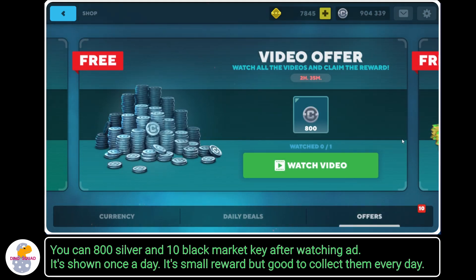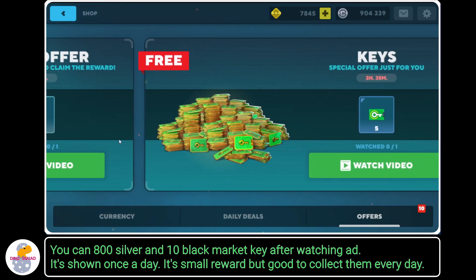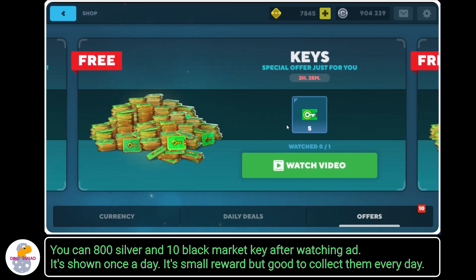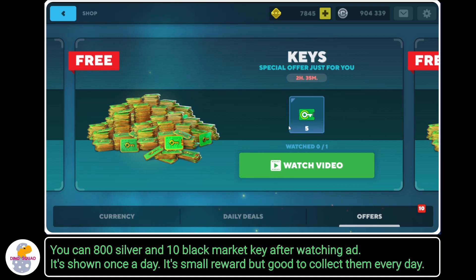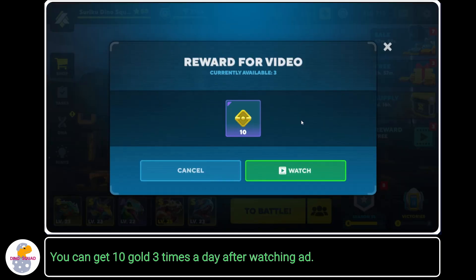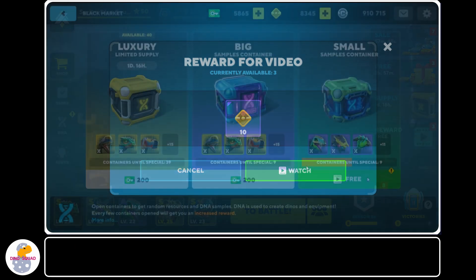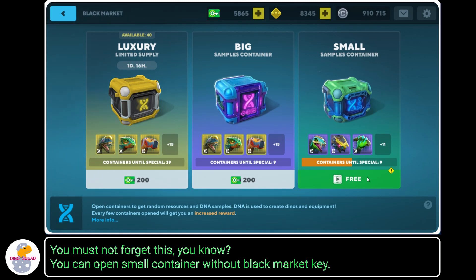You can earn 800 silver and 10 black market keys after watching an ad — it's shown once a day. It's a small reward but good to collect every day. You can also get 10 gold 3 times a day after watching ads. You might think 30 gold is very small, but in Dino Squad 30 gold is good value, because it's hard to get gold without payment. You must not forget this!